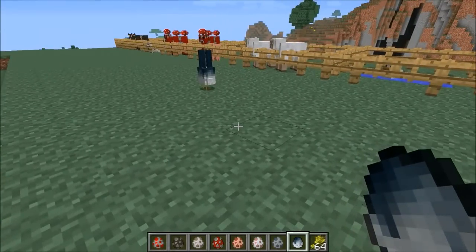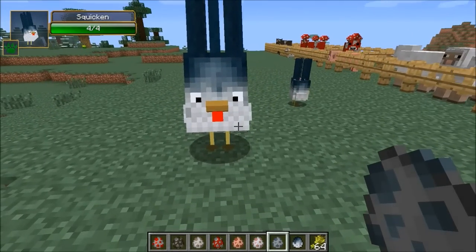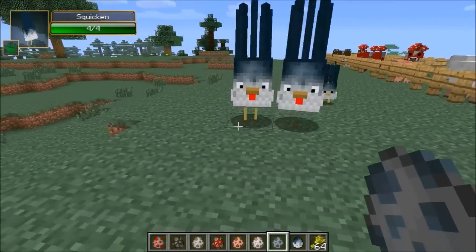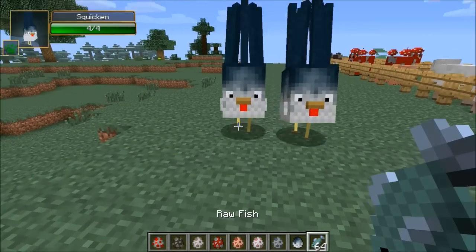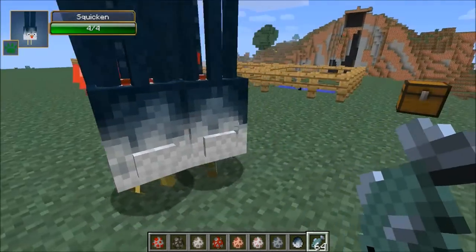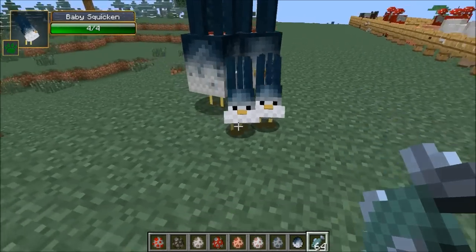They actually do grow up. This is a big one - giant squicken! I don't know what to say about them other than they're extremely funny looking. Let's get a second one in here. What you can do is actually make them reproduce. The giant ones love raw fish, so have some of this and we will make ourselves another baby squicken here. There we go - they're reproducing in front of our eyes, and there comes another small baby squicken.